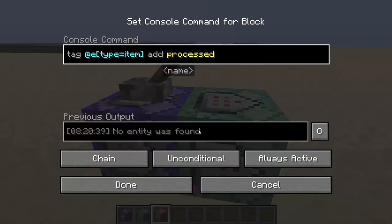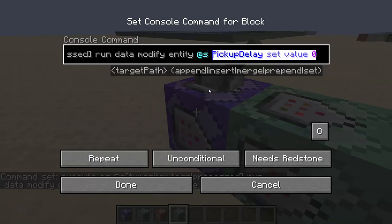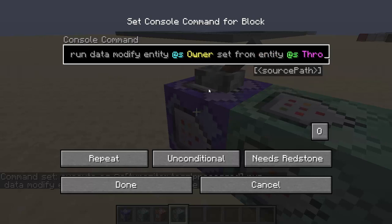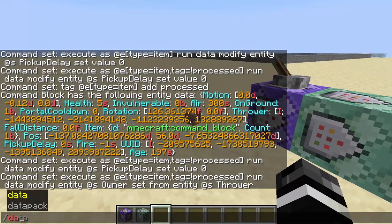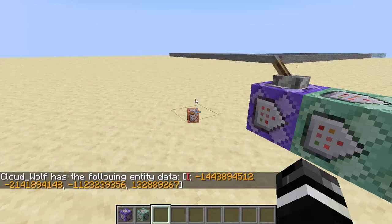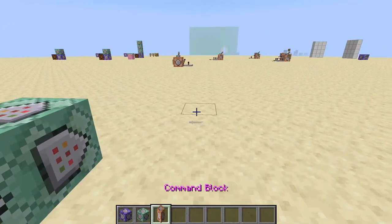And that is Owner. Owner means it belongs to the player. So we're going to basically expand this — we're going to do data modify entity @s Owner set from entity @s Thrower. So if the Owner is equal to the Thrower, then the item will only drop for me. Let's do this command again so we can see: it has the NBT of Owner, and this is negative 144. And if I do data get entity @s UUID, you'll see that this number matches up with the Owner. And when you're on a multiplayer server, that will translate to you being the one who picks this up anytime you drop it.